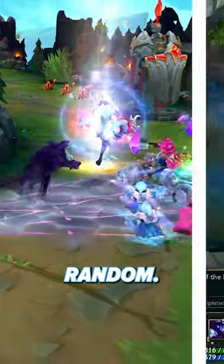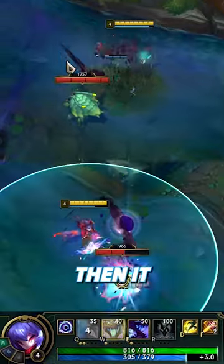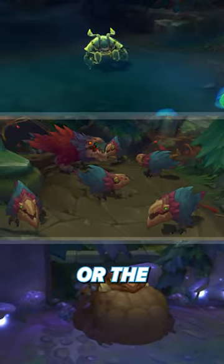Kindred's marks are not entirely random. Your first mark will always end up on Scuttle Crab, but which one? That's random. Then it depends on your mark count. From 1 to 3 marks, it can be Crab, Raptor, or the enemy Gromp.